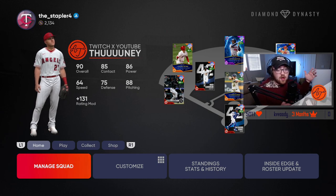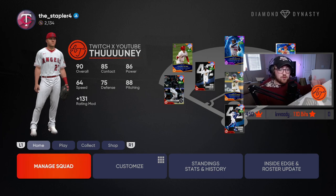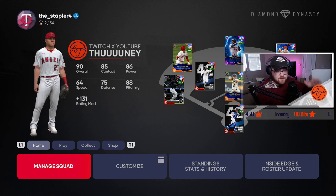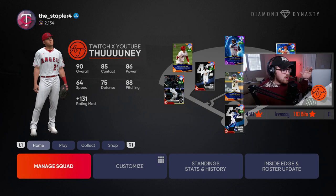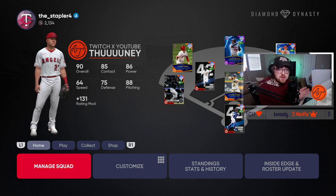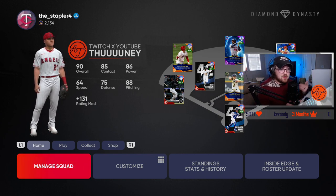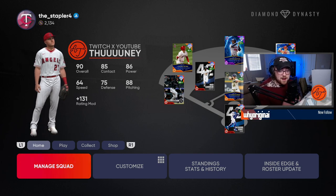As you all know, or some of you might not know, the new ranked season drops — it's 12:07 for me right now, so the new ranked season drops in about five hours or so. If you want to make World Series for the first time, get the Division Series, Championship Series, or just want to be better in ranked, allow these tips to tell you how to set your lineup and how to do different things like that.